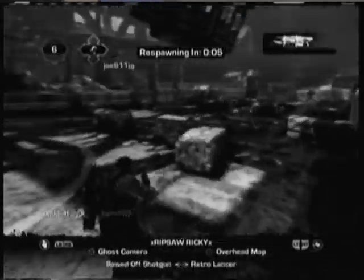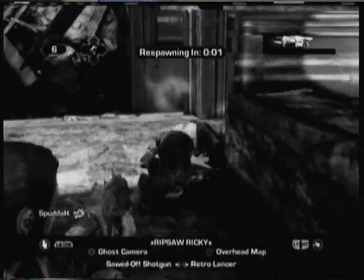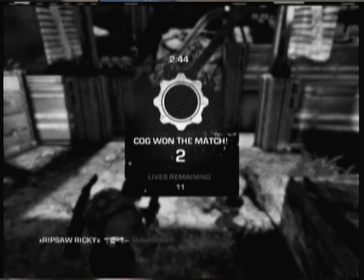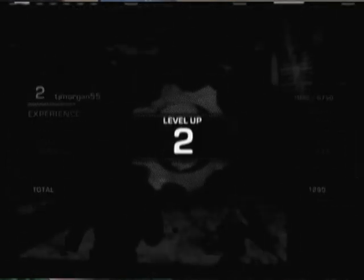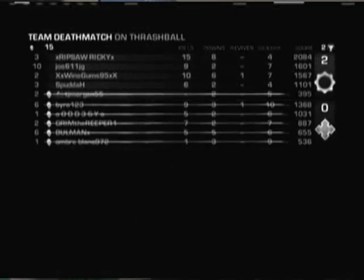Hammer Burst, Gnasher, Sawn-Off Shotgun and Retro Lancer — and Cogs won! Nice. Carmine's car got the most headshots. Thanks for watching this special episode of Level Up. This has been Tim, Dan and Chris playing the Gears of War 3 beta. We'll see you again. Bye.